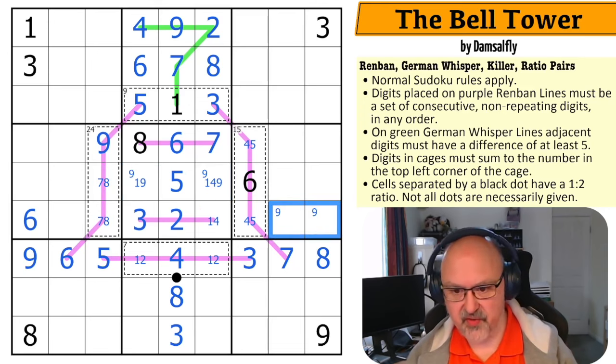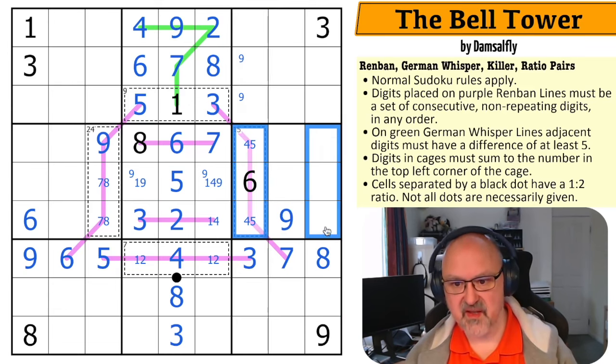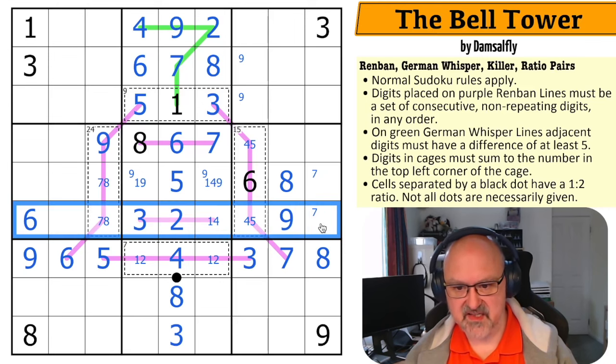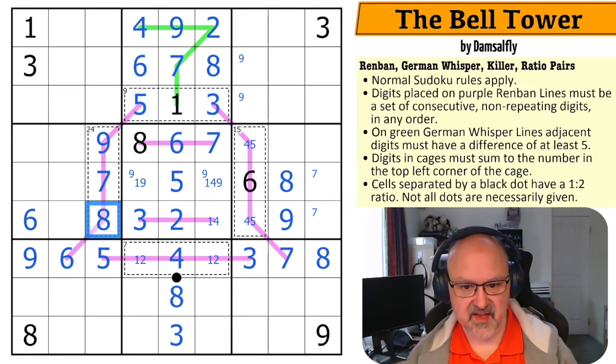Nine is in one of those two, but that nine looks up saying that's not the nine — so that's the nine. Nine is in one of those two. Eight in this box can't be in the 15 cage, and it's not in one of those, and it can't be there because of that eight — this is the eight. Seven can't be in either of those two, so seven is in one of those.